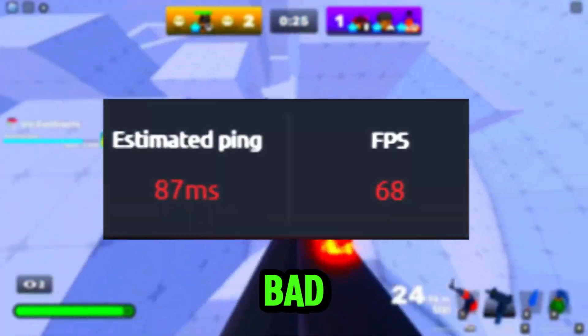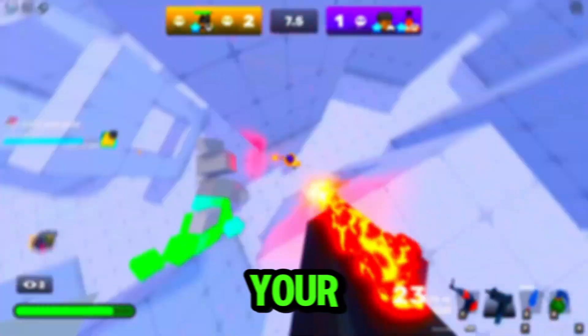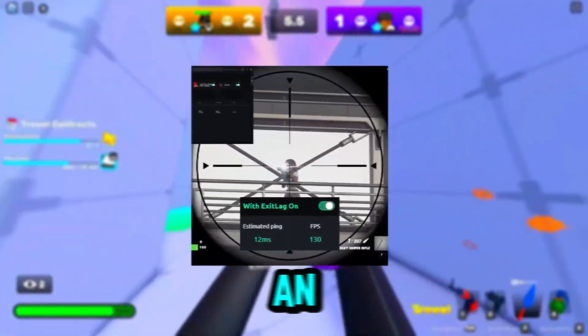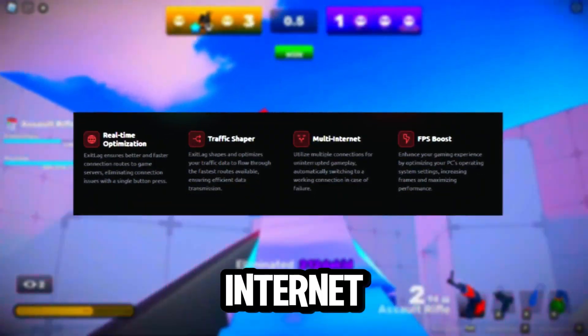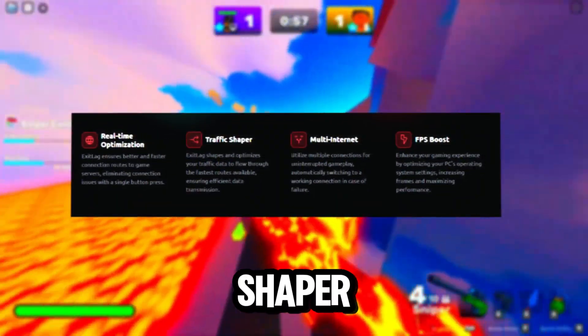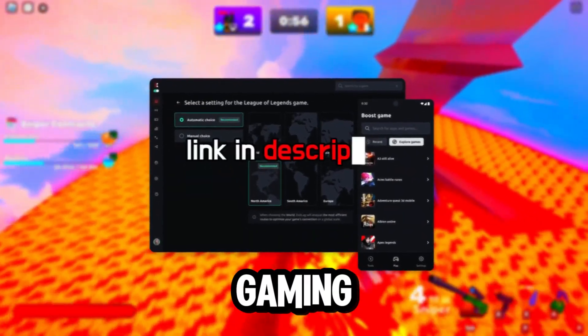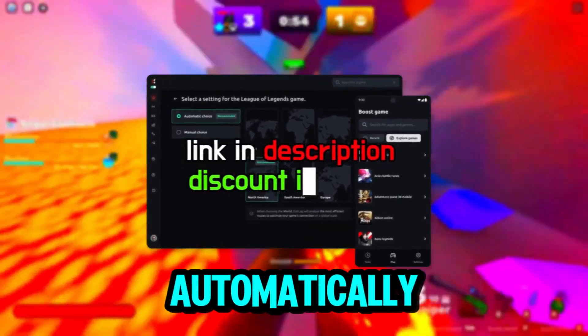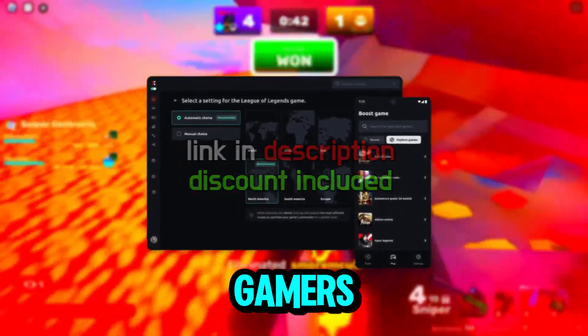Are you guys tired of having bad ping in any game? Let me introduce you to ExitLag. ExitLag is going to lower your ping and give you a small FPS boost. It has real-time optimizations, multi-internet FPS boost, traffic shaper — you can really customize your whole gaming experience. It automatically optimizes your connection with custom settings for hardcore gamers.